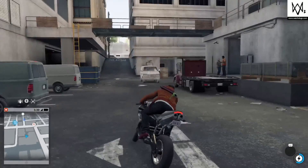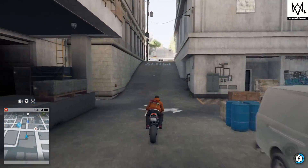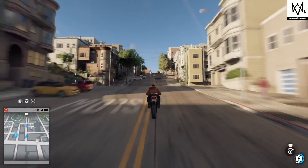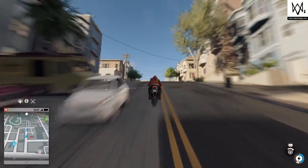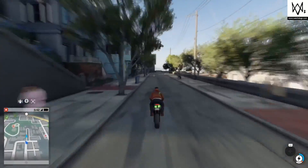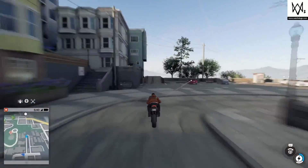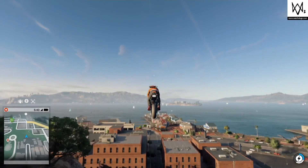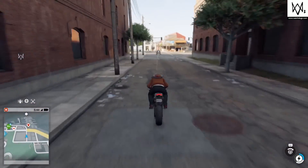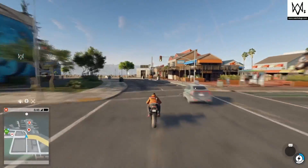This is where you start from - I said big run-up. The tricky thing here is you need to avoid the cutters, which may involve you having a few attempts at it. Hold your finger down on the boost button and it'll automatically keep boosting. Head straight up to the ramp and you'll know you've got it because you'll get a really good lift, and you'll land kind of halfway across this block.